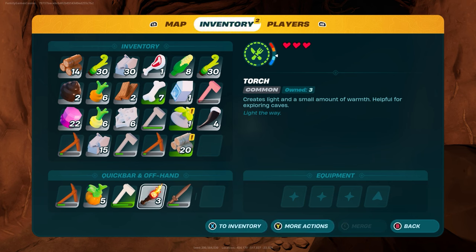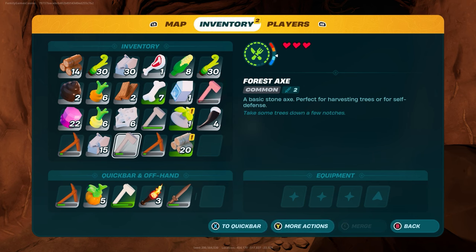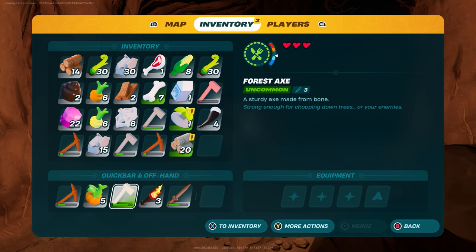Just dumb it down a little bit here. There we go — common, uncommon. It's that easy. Now you can go get your Knot Root.